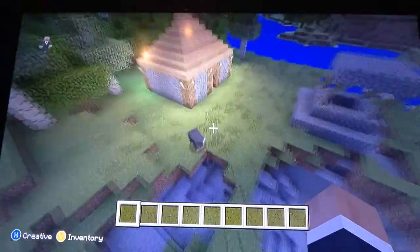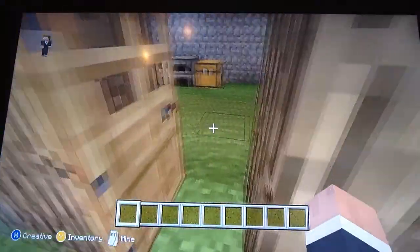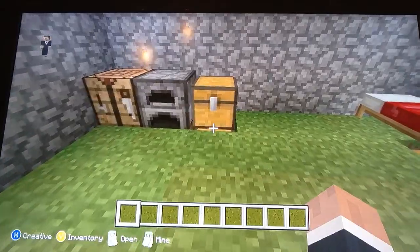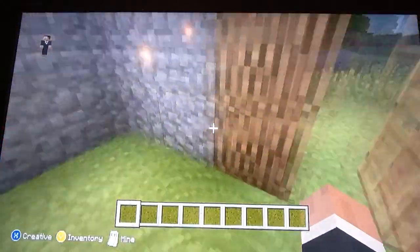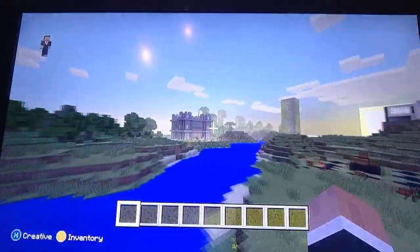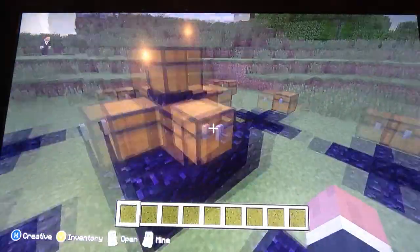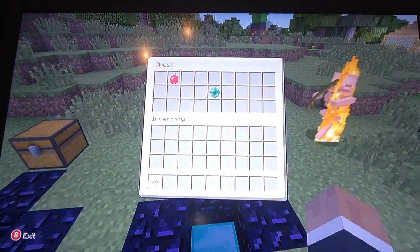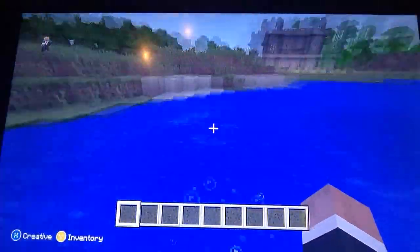We might as well just go here. We've got a chest underneath there, and a chest underneath there. So yeah, this is the beginning — we all start off with a chest, we all start with an ender pearl and an apple. That's what we start off with.